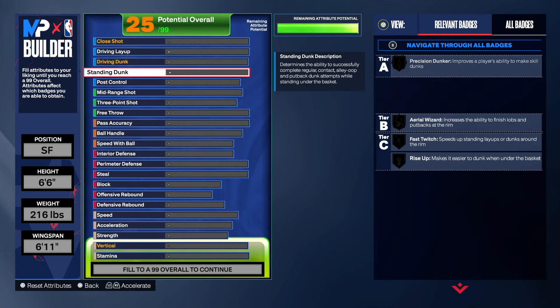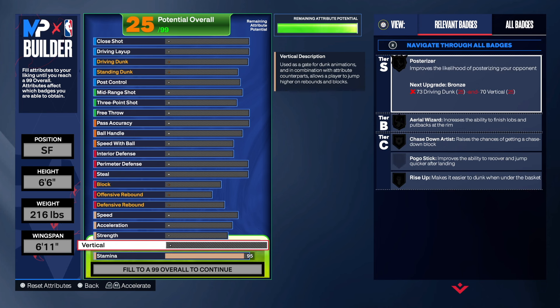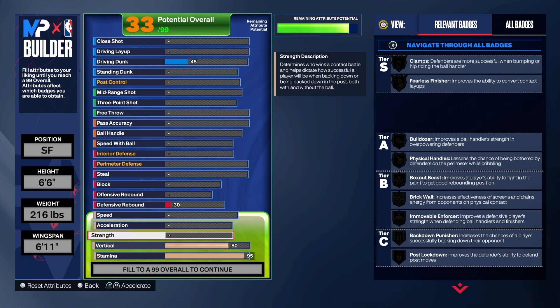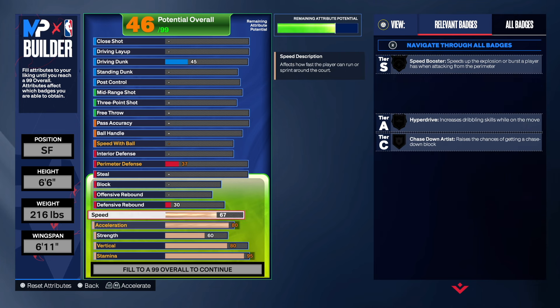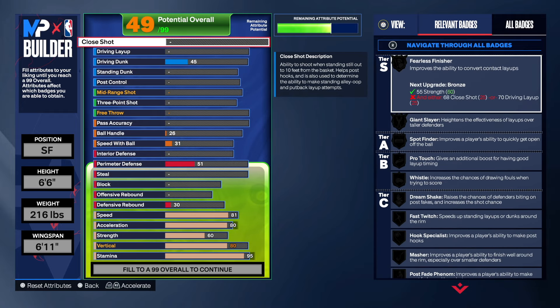First things first we gotta do physicals, that's very important. We're gonna go 95 on the stamina - that's more than enough. Vertical 80 - he had an 88 but it doesn't make sense to go 88 because we're not gonna get contact dunks. 60 on the strength, 80 acceleration, and then 81 on the speed. This is all we're rocking with for the physicals.